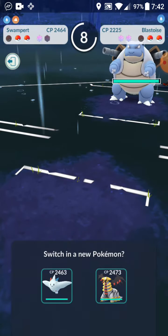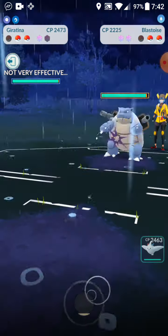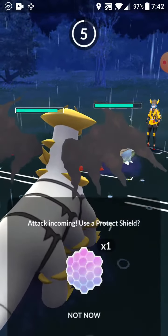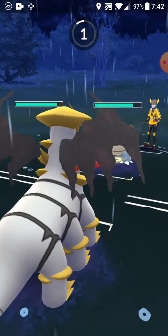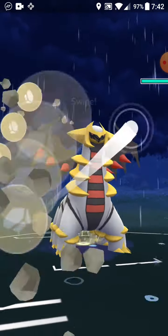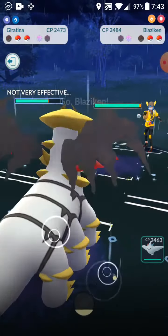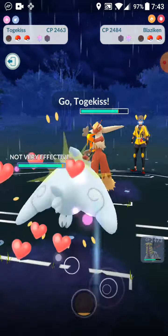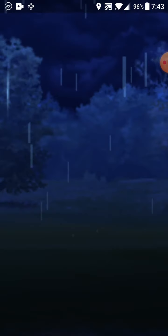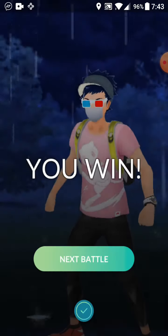Blastoise can have Ice Beam or Flash Cannon, so I'm going in with Giratina because Togekiss would be weak to both Ice Beam and Flash Cannon. They overcharged — they have Water Gun, which is another reason Swampert is good with Hydro Cannon. I hope they have Blastoise in the back. We go straight into Togekiss and should be able to win. They quit because they knew we won — I think they only had Hydro Cannon, so first match is a win.